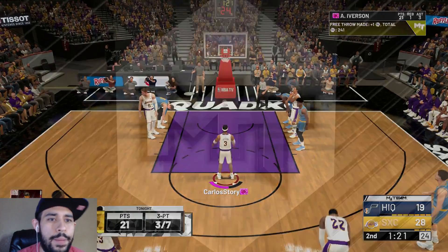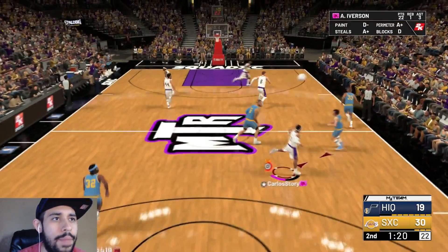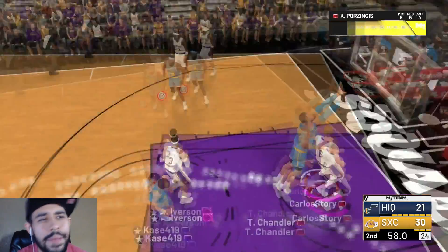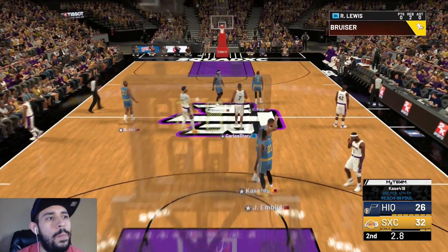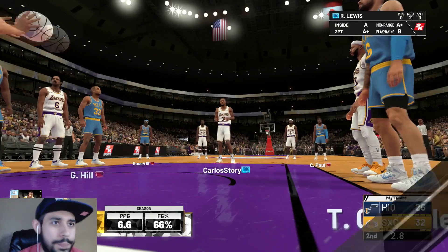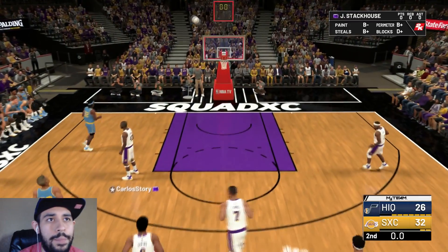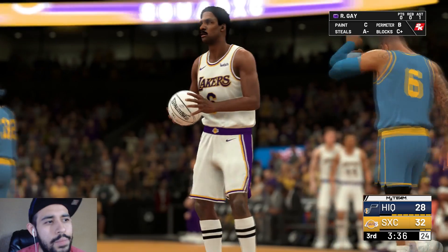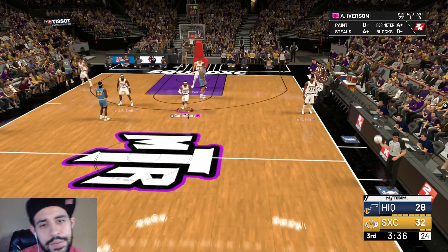I really wanna rest him but I don't want this guy rage quitting. Still got take over - not missing free throws, that's for sure. Give me that - AI with 22 points so far. You can't guard me, let me get that lob to Porzingis. AI might be my starting point guard, low-key. He has take over - oh, we're going all the way. You can't guard me, Allen Iverson's too good. I really wanna rest him but I don't want to cost him the game. We gotta slow the ball down.